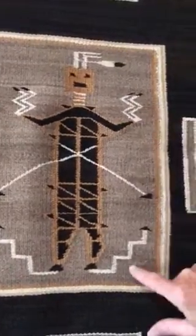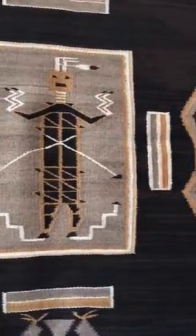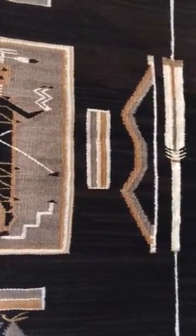These elements here I'm certain represent lightning, and the arrows that don't have tips on them represent spent arrows.